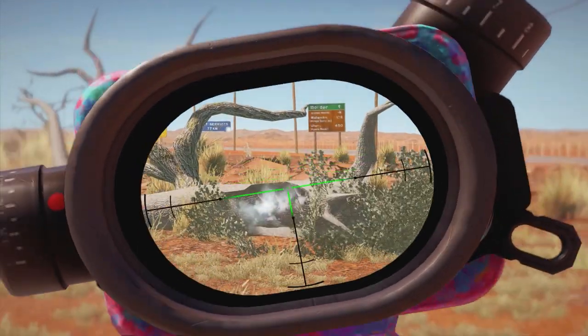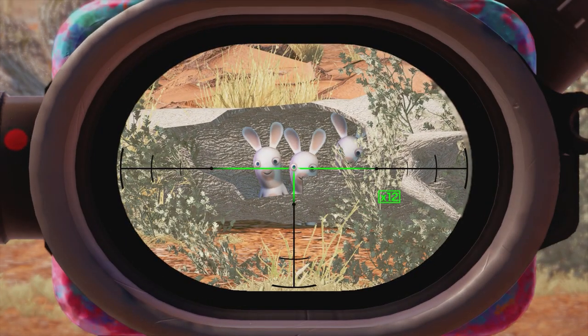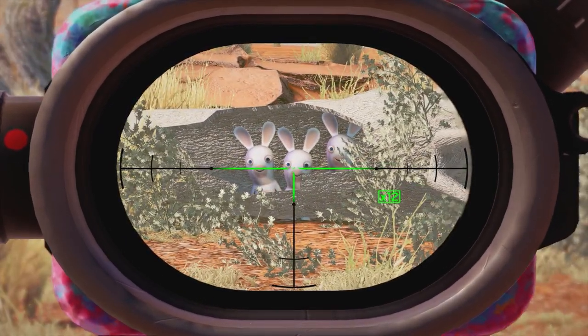Let's lighten the mood with some rabbits. All you have to do is find this log on the map Outback, shoot the center out, and you will see and hear three rabbits come out from the log.